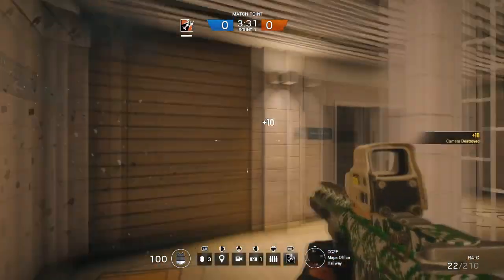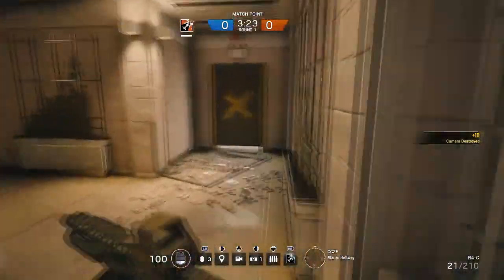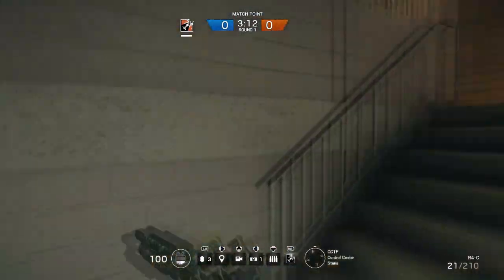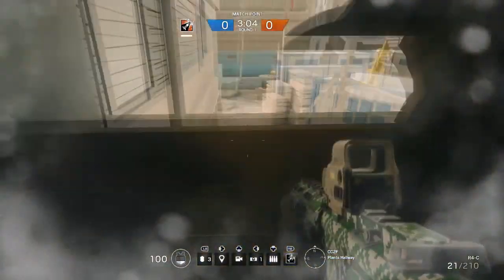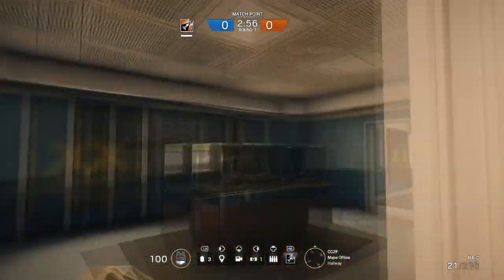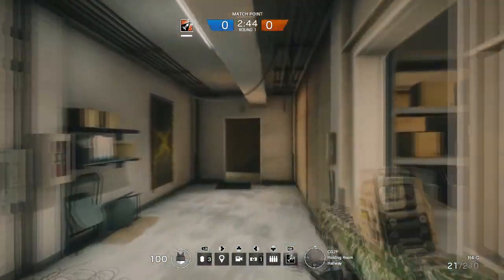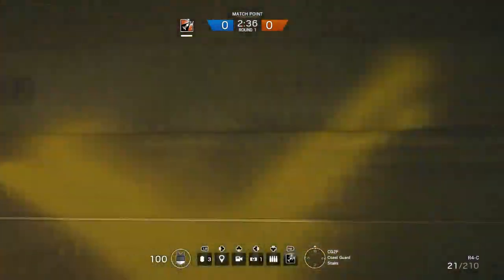Here we go - another corner, another camera. The kitchen dining - that one does not have a camera. I think we're all done. The cafeteria - that might have been it. Third floor we got that one, we got this one. Cameras, man - you'll never know how good these cameras are until you play defender and you're able to dictate where the enemy is based on camera positioning and knowing routes. They're very very good for intel - the more information you have, the easier the fight is.